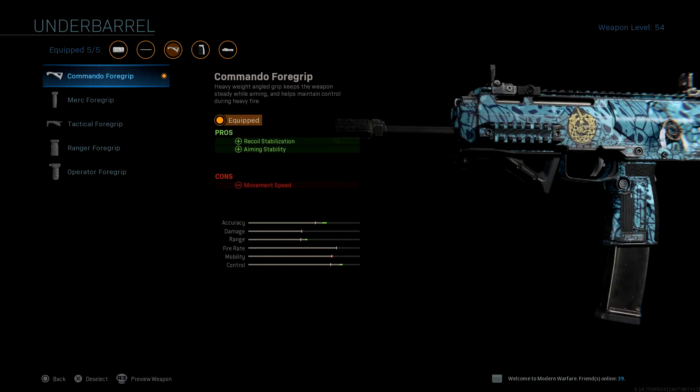Lastly, we have the Commando Foregrip. This increases your recoil stabilization and aiming stability. The crazy thing about this setup is that every single attachment is actually decreasing your recoil. So this is the best MP7 setup you guys will see on YouTube in this game.